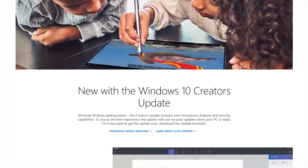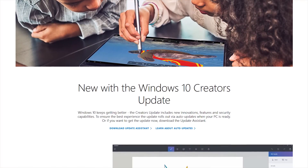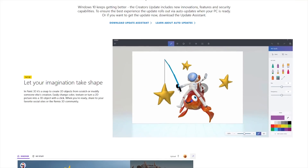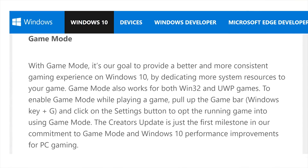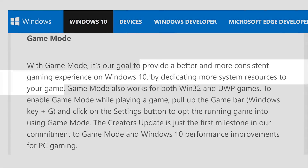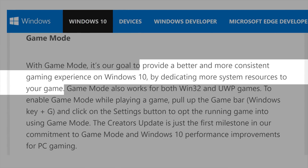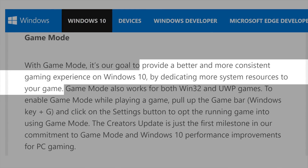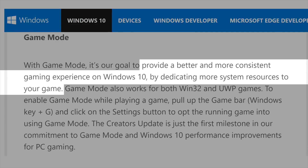The second major update to Windows 10, called the Creators Update, has a plethora of new enhancements, but we're going to be laser focused on Game Mode — a feature that Microsoft bills as providing a better and more consistent gaming experience on Windows 10 by dedicating more system resources to your game. Sounds interesting, but how does it work?